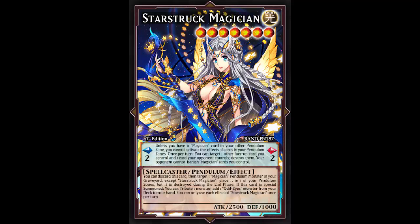She has another effect: if this card is Special Summoned, you can tribute one monster to add one Odd-Eyes monster from your deck to your hand. You can only use each effect of Starstruck Magician once per turn. So when you pendulum summon her, tribute a monster and search any Odd-Eyes - probably Odd-Eyes Pendulum Dragon, but Odd-Eyes Unicorn works too. This also fuels Odd-Eyes in your pendulum scale, and popping Odd-Eyes during the End Phase gives you a search.